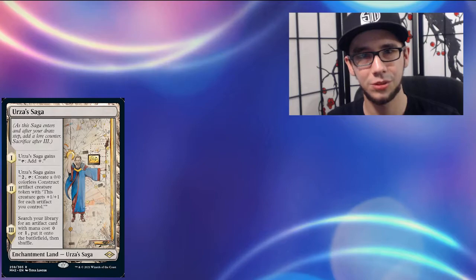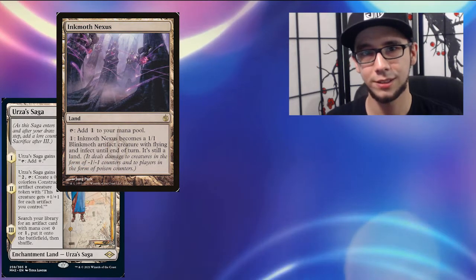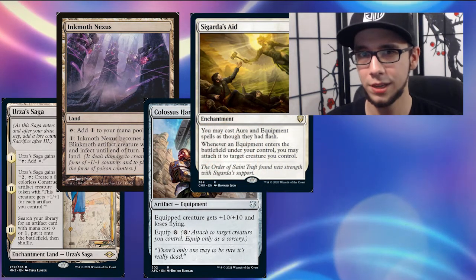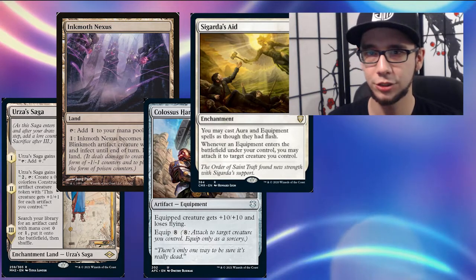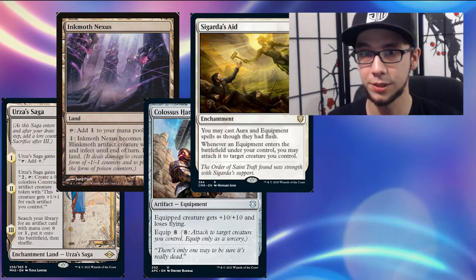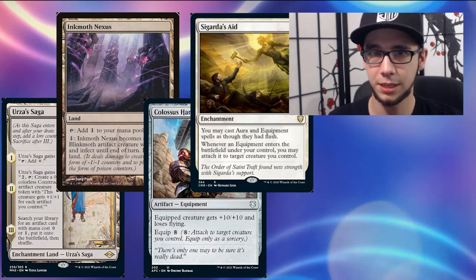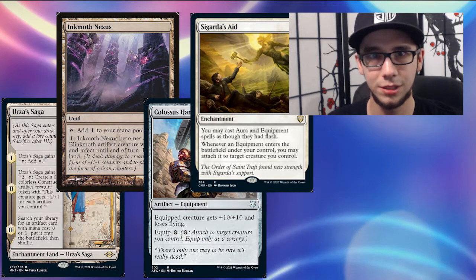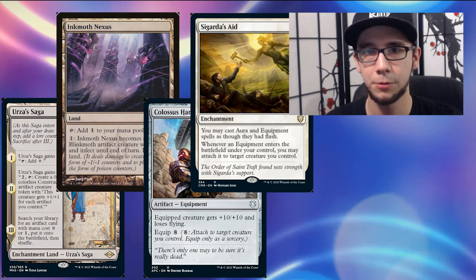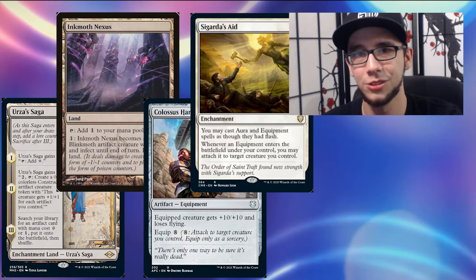Now that we've gone over the general game plan of the Hammer Time deck, I want to transition into how we can effectively combat the Hammer Time strategy — what we can play, what strategies to implement, what cards to hate on, and when to target specific resources. I'll be giving examples of cards, but these aren't the only options. If I don't mention your color, feel free to look up cards that fit the general description and they should do nicely.